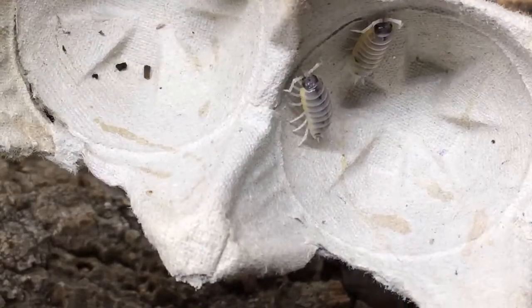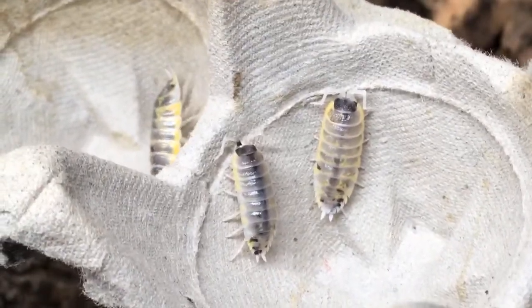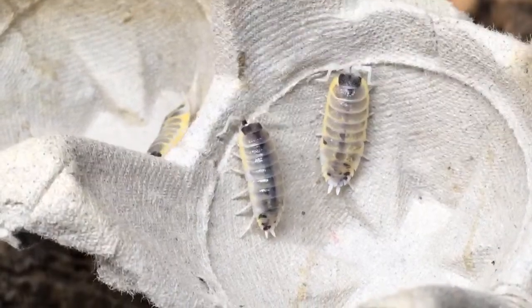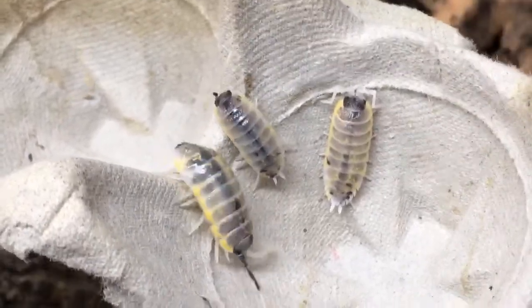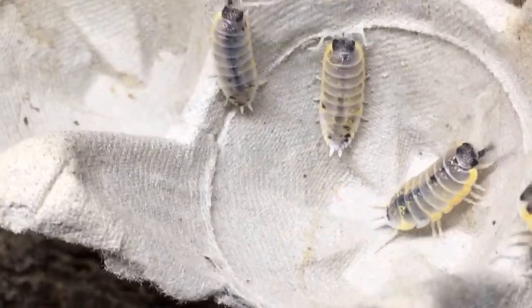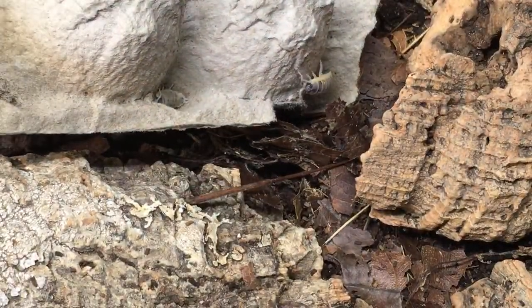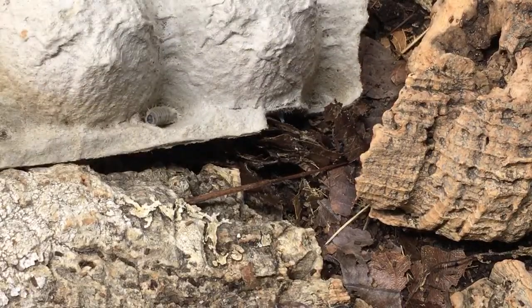Dairy cows are definitely a larger Porcellio that's active — they're not as long as these, a bit wider in body proportions. Mirva — when you have new species it is hard to leave them alone, but it's usually a good thing. I think the ornatus was investigating my thumb! What do you recommend to get isopods breeding? It does depend a bit on which type.